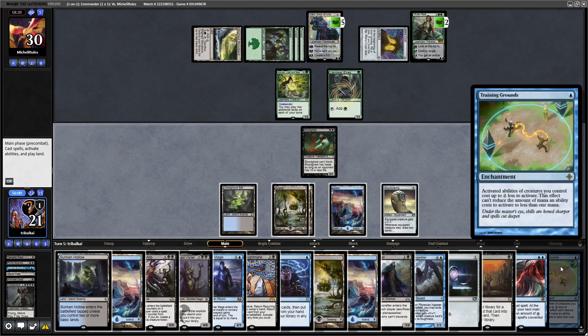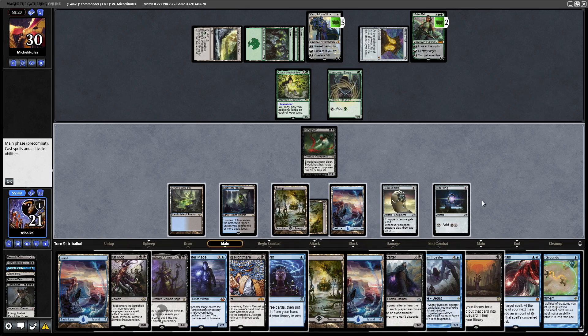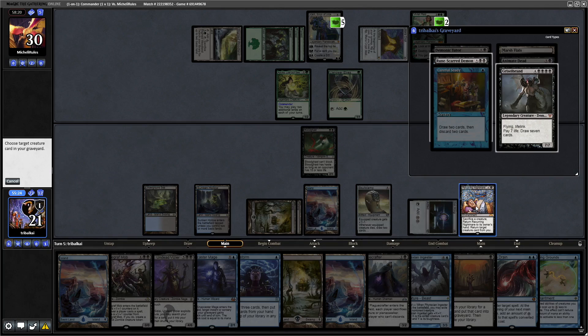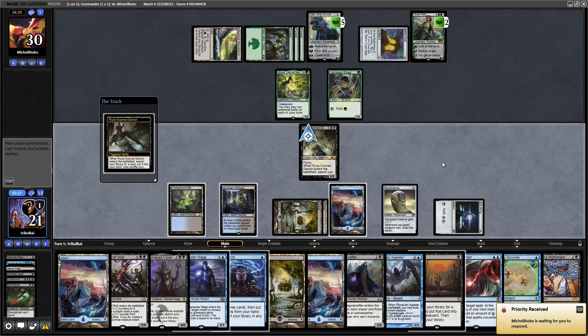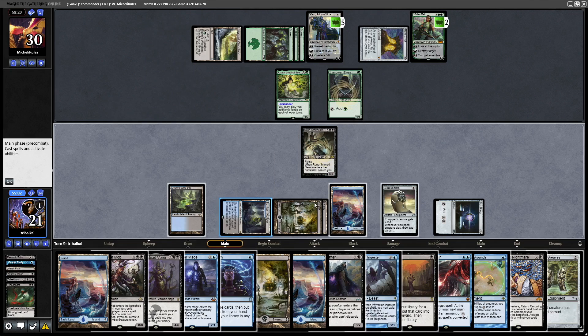We draw into a Training Grounds, which is good if we decide to go for our commander. Let's play Sunken Hollow and go for Skull Clamp, then we'll play Recurring Nightmare and grab a Rune-Scarred Demon this time — sacrificing the Blood Ghast in order to get Rune-Scarred Demon back. I think some kind of haste is in order here, so let's go for Lightning Greaves.